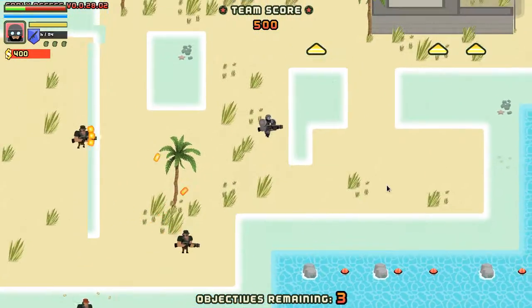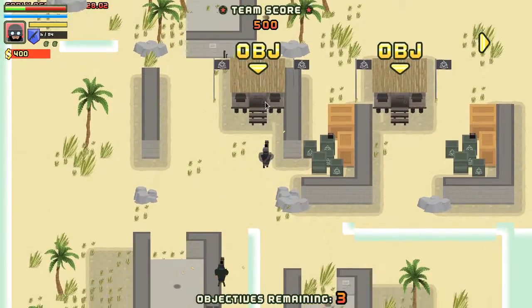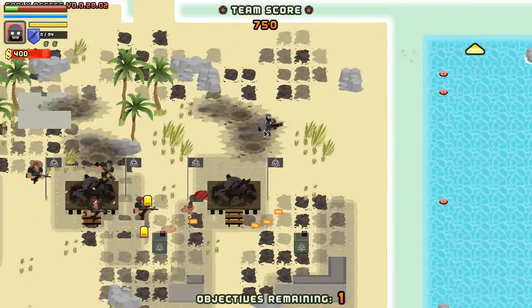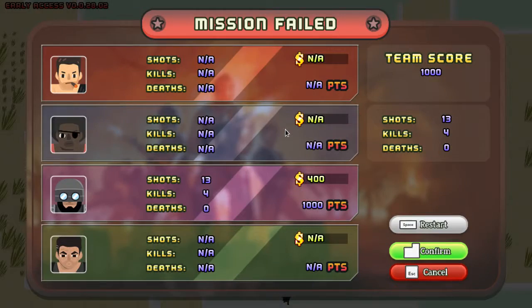I'm just running away from all the bullets. Oh, I've got shot — am I not dead? I'm not dead. The yellow arrow points the way. I'm dead now. Yes, I did manage a little bit of melee there — sort of swiped it in. You can see it will be a fun, frenetic shooting game once they've fixed all the bugs and it works on Linux so I can use a controller.